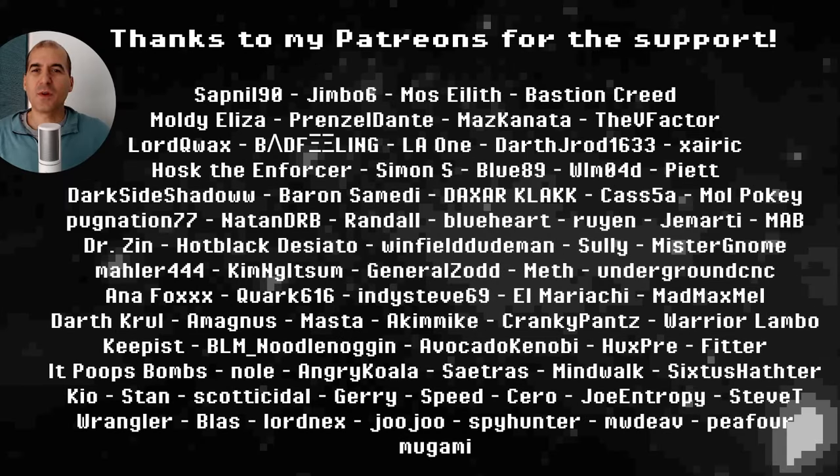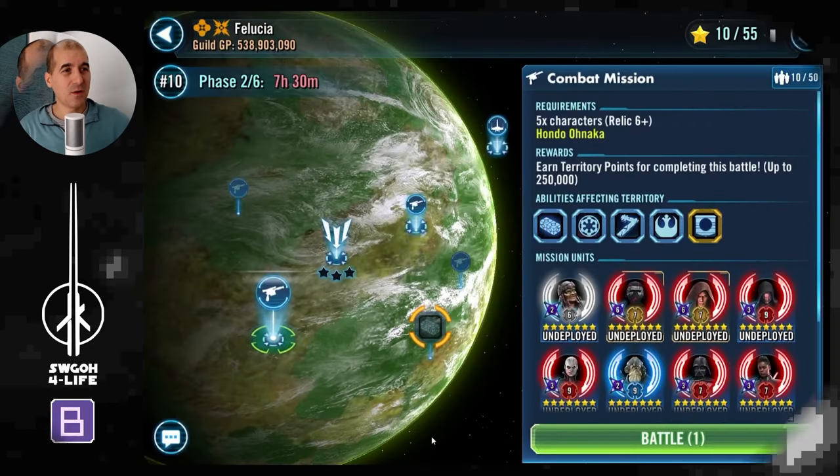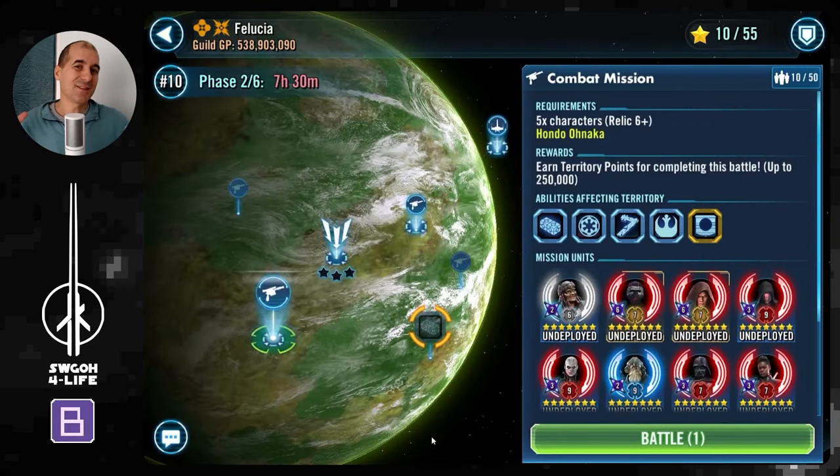Hello, my fellow holotable heroes, welcome to another Rise of the Empire territory battle video guide. Territory battle guides are linked to my Swag of Life website in the description below. In this one we'll be visiting the planet of Felucia, going up against missions where we have to use Hondo and Young Lando. The Young Lando one took me a while to figure out a team that gets somewhat consistent results, while the Hondo one is a little easier and more flexible.